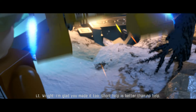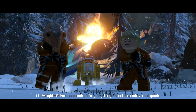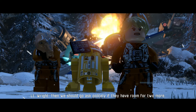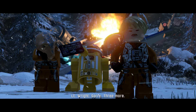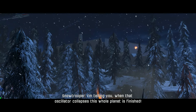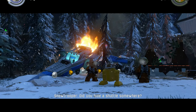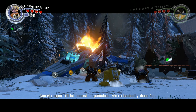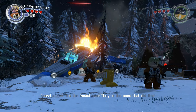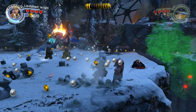I'm glad you made it too. Short help is better than no help. If Poe succeeds, it's going to get real exploding real quick. At least that'd be warmer. I saw a landing pad on my way down. Then we should go ask politely if they have room for two more — sorry, three more. Well, two and a half. When that oscillator collapses, this whole planet is finished. So why did you leave me up here? Did you hide a shuttle somewhere? I'll be honest, I panicked. It's the resistance — they're the ones that did this. Is that an Irish accent or a Scottish accent? It's pretty cool, I like that a lot.